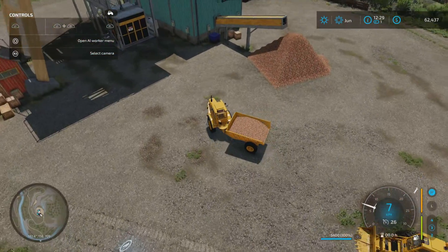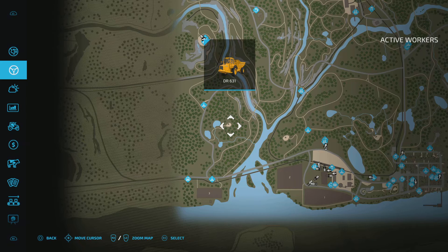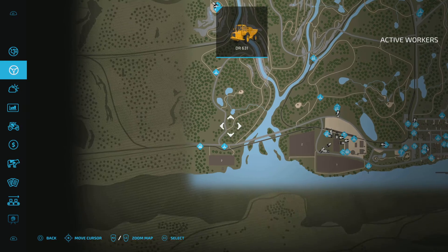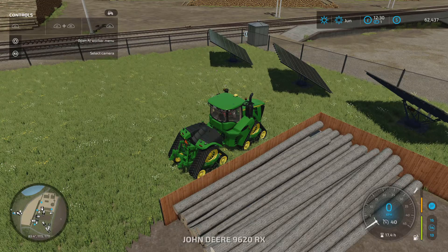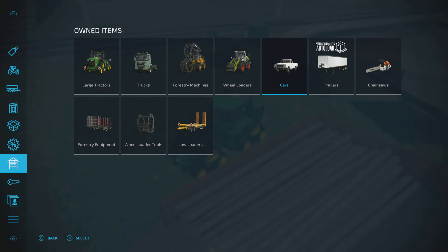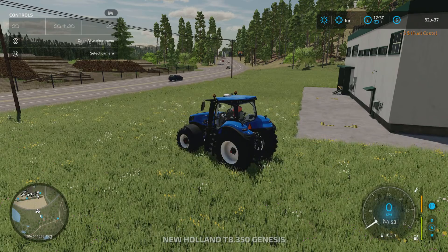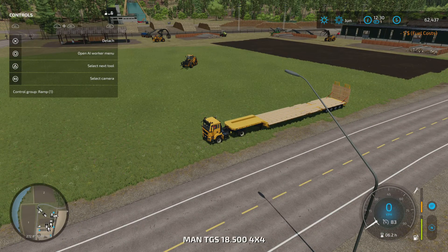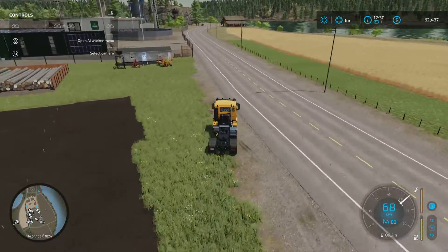The AI worker doesn't seem to work for this type of vehicle - I'll try again. Open AI worker menu - it doesn't give me an option. I wonder if our other trailer here will auto-load iron ore. I'll just wait and see what comes across that bottom ribbon. Let's give that a go - that's basically the only option I've got to get ore over there. Let's try and take the man truck to get a load that way, just to give our steel mill a bit of a kickstart.